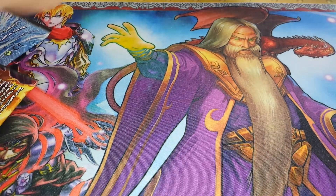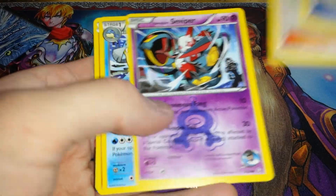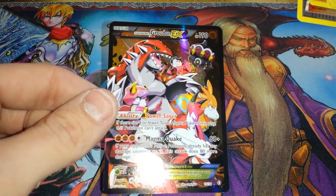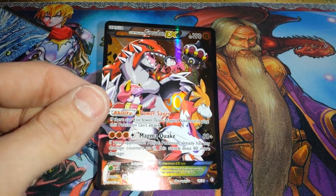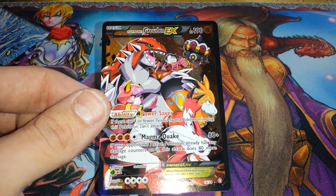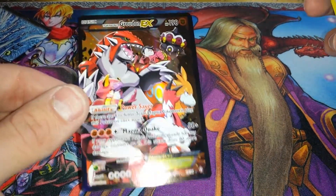All right, now for the final packs. I got Team Magma's Groudon EX — full art! Yes! Oh man, I'm so glad. I didn't get anything in the first pack and I started freaking out. But even if I don't get Kyogre, I got Groudon, who is my favorite of the two.